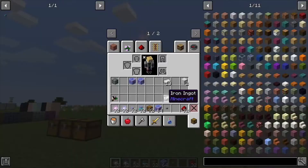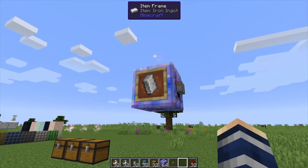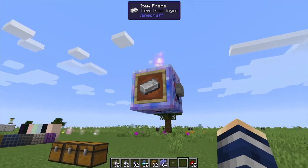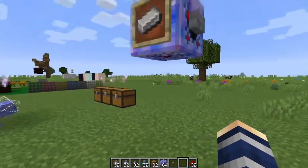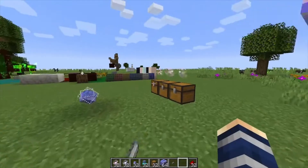If you want it to request more than a single iron ingot, every time you click it will increase the number. One click just before it goes back to normal is a total of 64 per click, so if you're right there it's going to pull the whole stack out if you have that much in there.